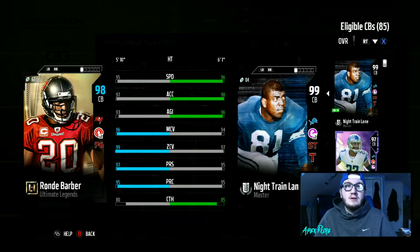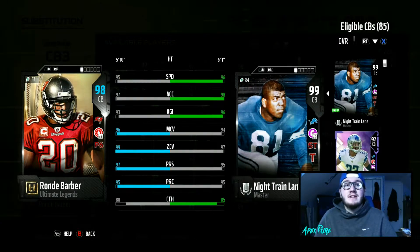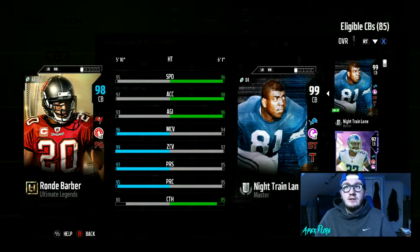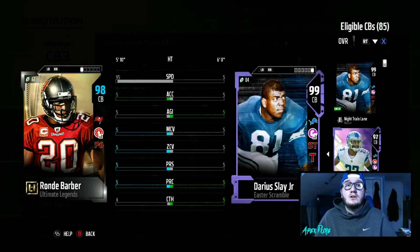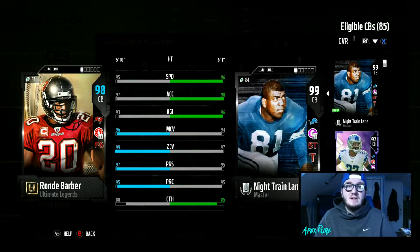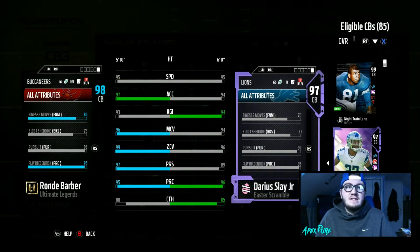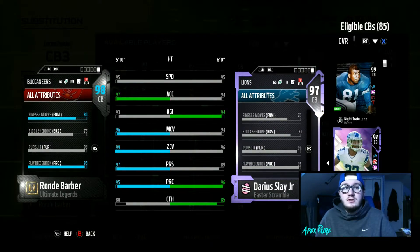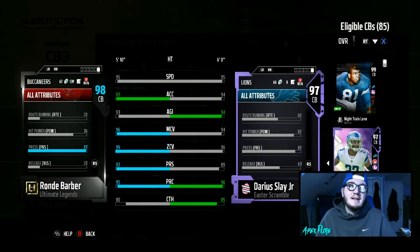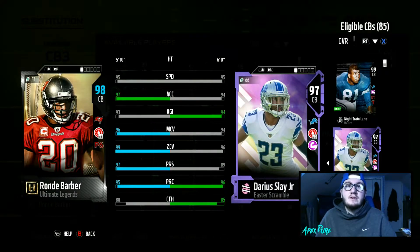Last but not least at corner, Ronde Barber — 95 speed, 97 acceleration, 93 agility, 96 man, 99 zone, 97 press, 95 play rec, and 80 catching. Our corners right now are just looking so good — two corners with 99 zone, one with 98 zone, two with 95 speed, one with 96 speed, and all have over 80 catching. His block shed is 75 and hit power could be better, but he's still a very good corner.